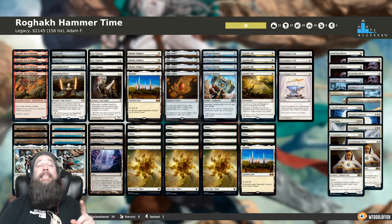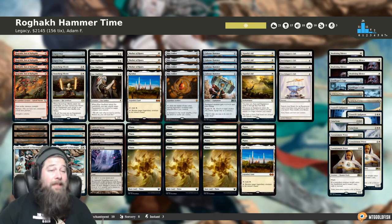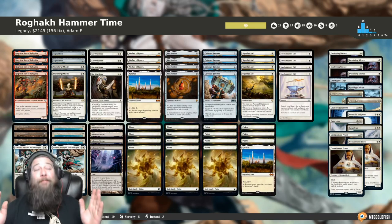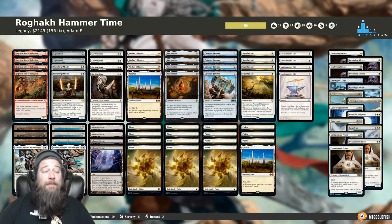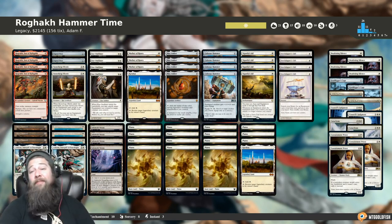It's time for another Fishbowl Thursday instant deck tech, and today we got a super sweet one. This is a new take for a new format of one of my favorite archetypes. This is a Hammer Time deck — Ragic Hammer Time for Legacy, infused with some sweet new Commander Legends editions. This one comes to us from Adam F.